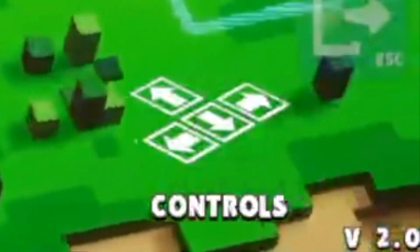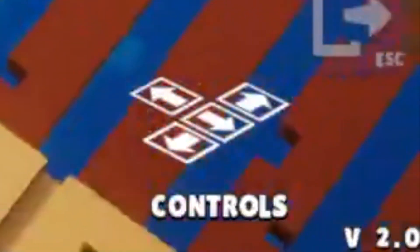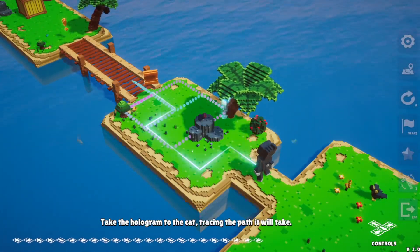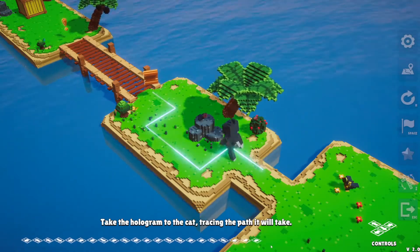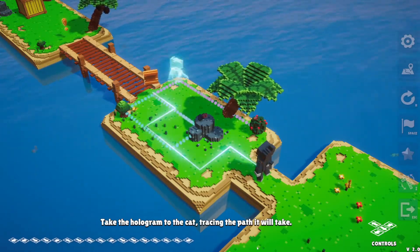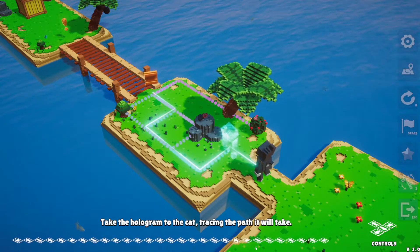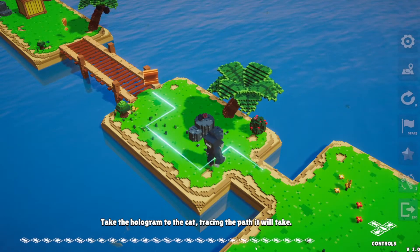When you start the game, they have the orientation of the keyboard back to front of what I would like to play it, but that's an easy fix. You just press the I button and you can swap arrow directions around. Otherwise, like me, you kind of fumble around for a while trying to work out how to play this game.